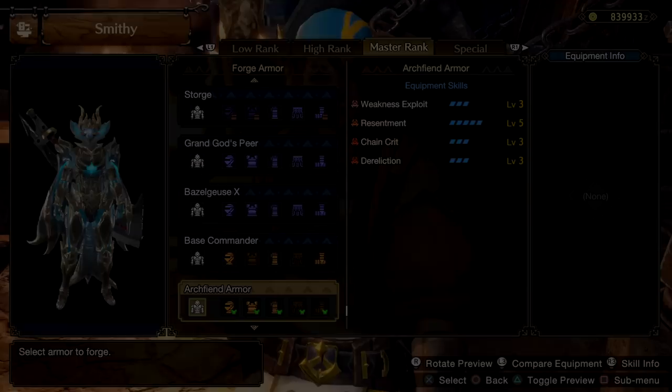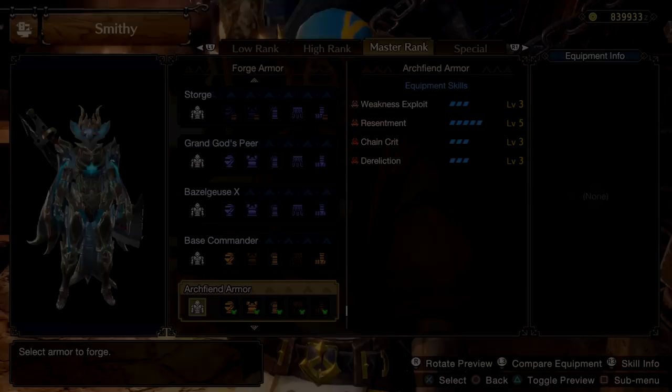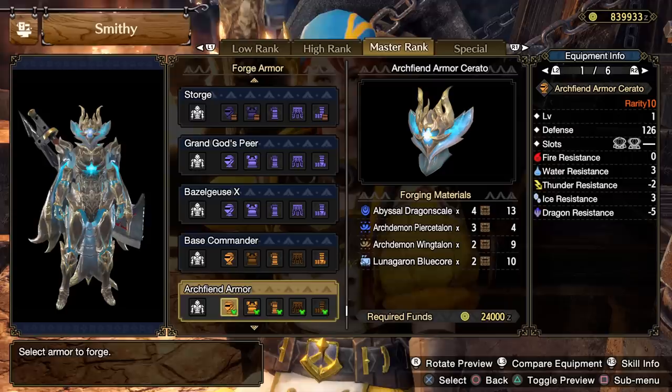The skill: Dereliction. Final boss's armor sets' new and unique skill. Not on talismans, of course, not in decorations, of course, and I do wonder if that will ever change, because if so, my god.